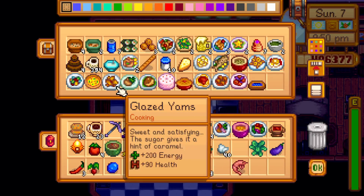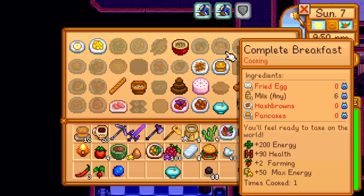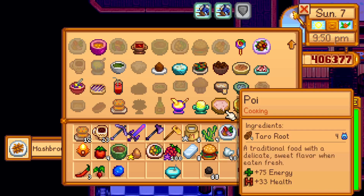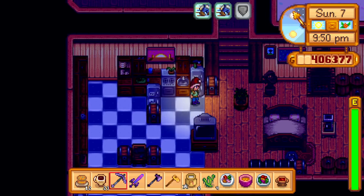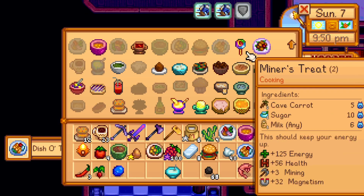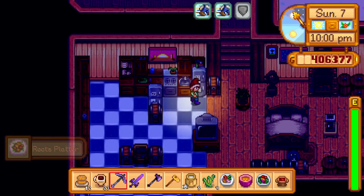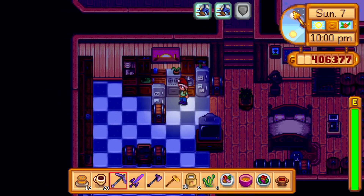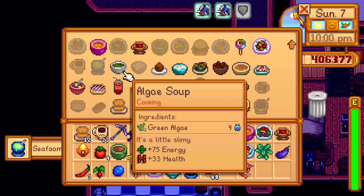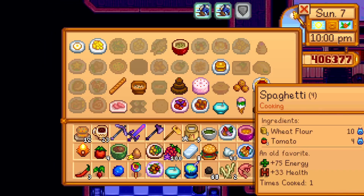Two sardines and one hash brown. Two sardines, one hash brown, and the complete breakfast. What does it take for hash browns? Oh, I can make those! Hash brown. Two sardines. Miner's treat — made that before. Midnight carp and squid ink.